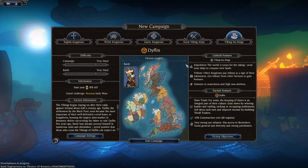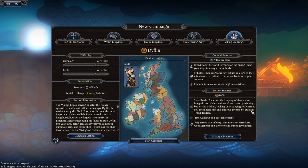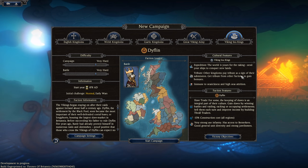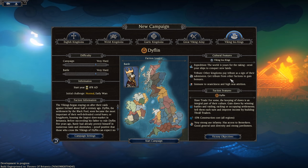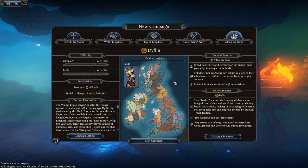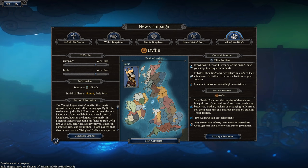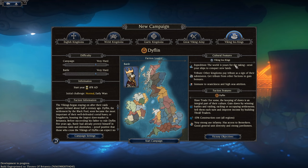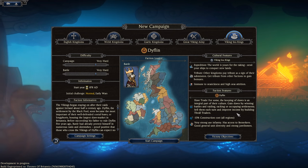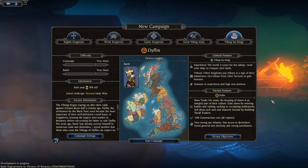As Viking Sea Kings, they feature expedition and tribute mechanics. With expeditions, the world is yours for the taking — you can send your ships to conquer new lands. With tribute, other kingdoms pay as a sign of their submission, and you gain various bonuses. Both factions benefit from immunity to seasickness and high seas attrition, meaning they can move further or cut across deep water sections of the map to expand faster.